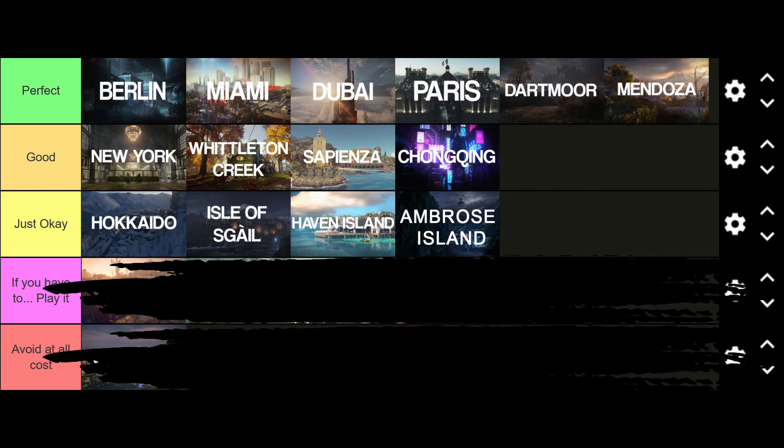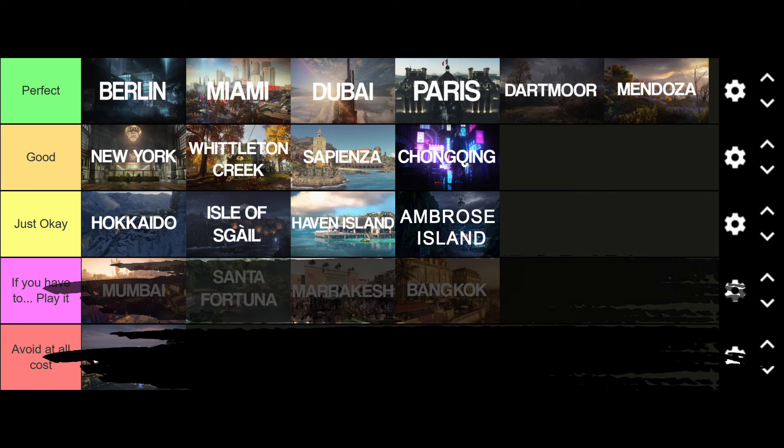Then we get to 'Just Okay' - maps you can play for regular syndicate members when you have to. They aren't great but aren't bad enough to actively avoid. Hokkaido is overly restricted and difficult to traverse, but with map knowledge you can succeed most of the time. Iosgale is much better without the Washington sisters as main targets. Haven Island is just fine as long as you avoid the mansion area. Ambrose Island is good but very difficult, requiring a lot of attention and effort.